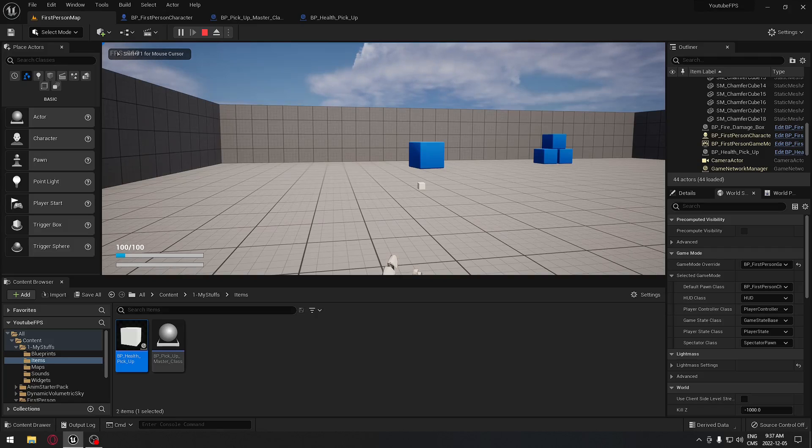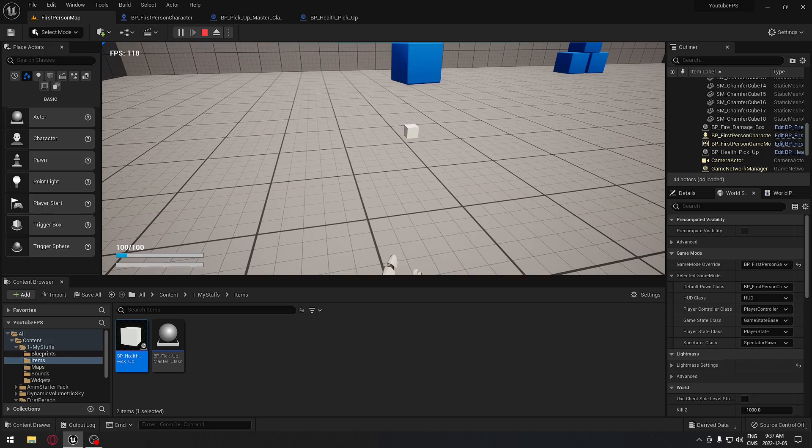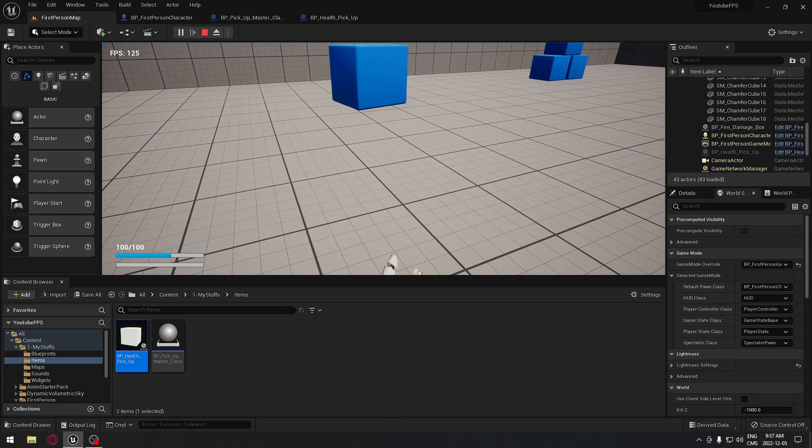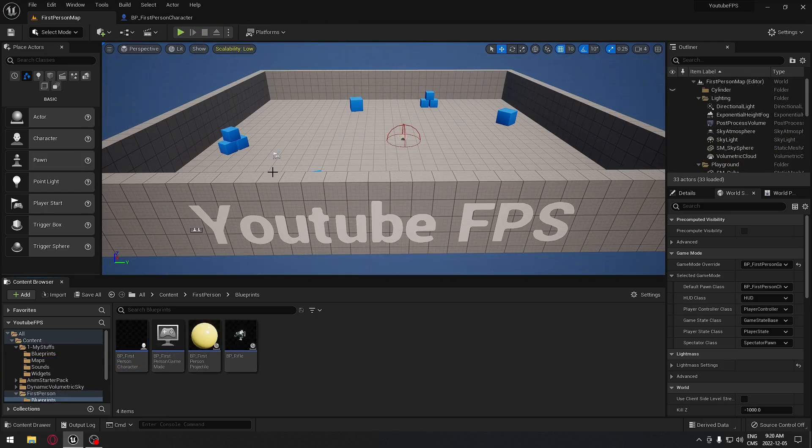Hey, good day everyone. Today we're gonna see how to do a health pickup. As you can see I have minimal health in the bottom left corner, so when I walk over this cube I'm gonna gain 50 health. Walk over the cube, gain 50 health. We're gonna see exactly how to do this.